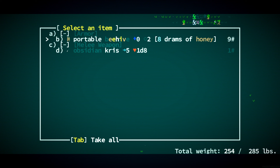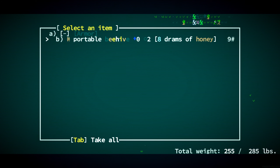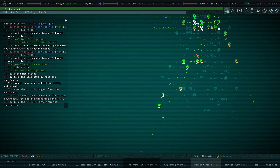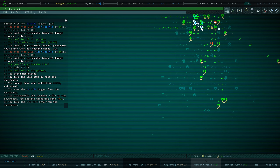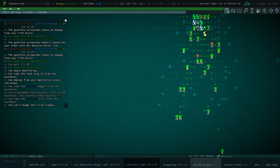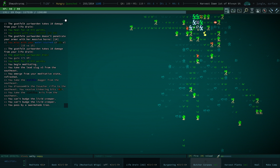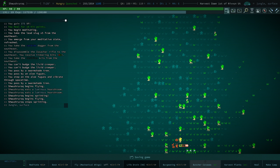What is here? Portable beehive — that is too heavy. But the obsidian kris I will take. We don't really need the honey. Can I disassemble it? No. Can I get through here? Yeah — I wanted friends.